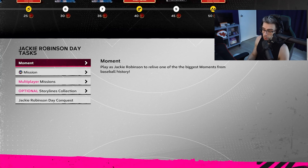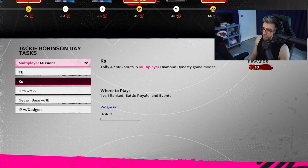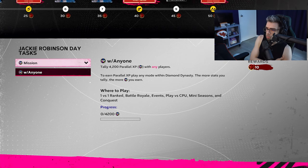We're going to hop into the moment and do a bit of the conquest while we talk and hang out. 35 stars for the conquest. Missions are nice: 42 total bases, 42 strikeouts, 5 hits with primary shortstops, 5 times on base with primary first baseman. Online missions, and 4200 PXP with any player for regular missions. So there's a good offline and online balance.